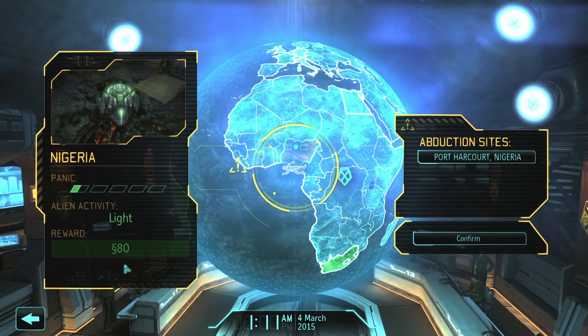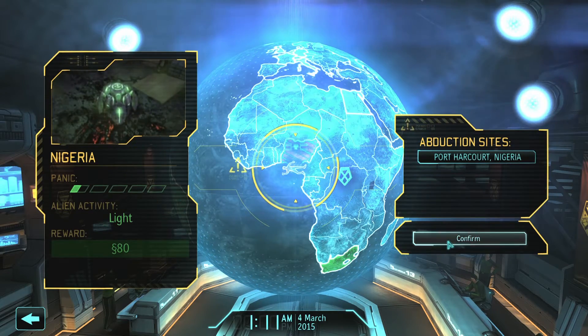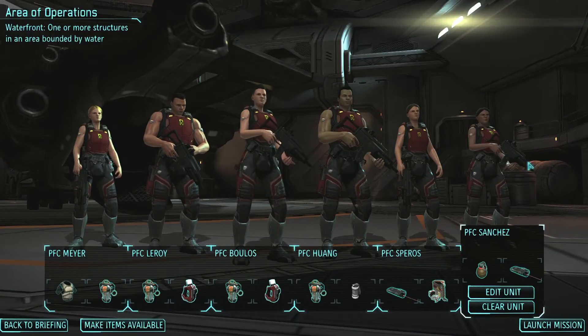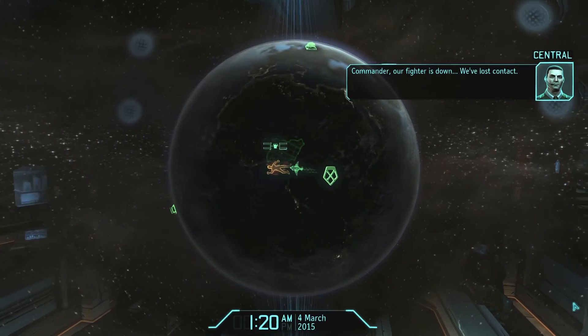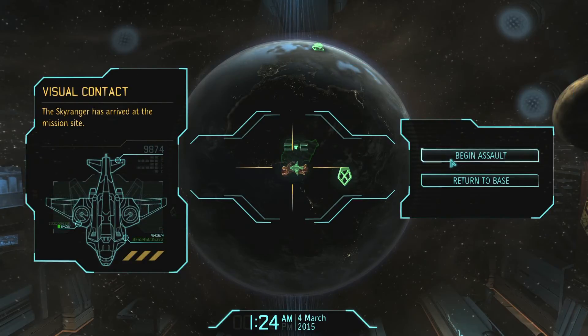Abductions in Nigeria — we got 80 bucks for the UFO engagement, that's pretty good. Seems like this will be a pretty easy mission, so let's get right on it with our brand new team of rookies. I'm not going to learn their names because, well, they're red shirts — they could quite well die.